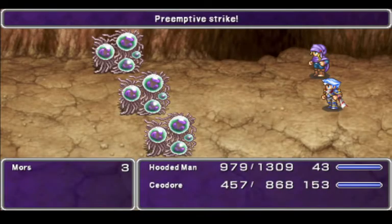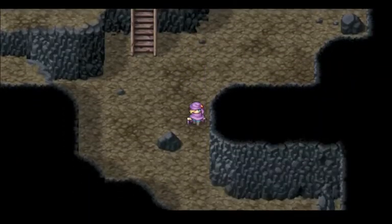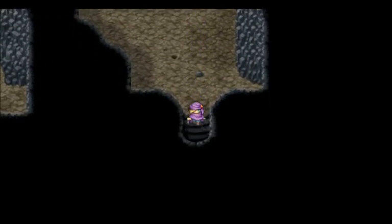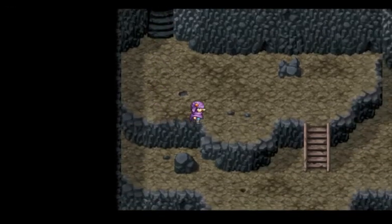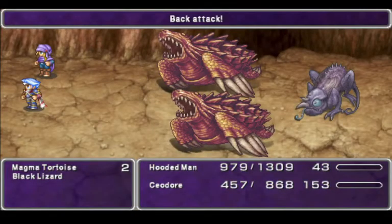Right now the only difference in their attacks is that Hooded Man gets more attack rolls per attack fight command. Alright, we're on to basement three. Oh good, Magma Tortoises.